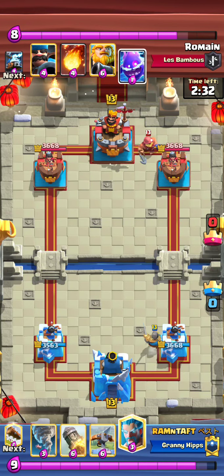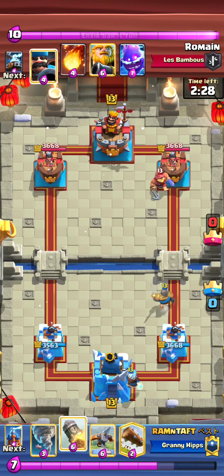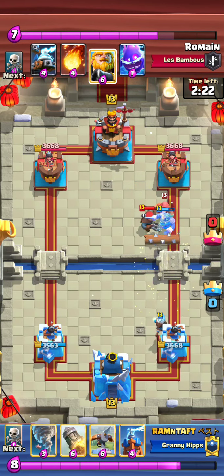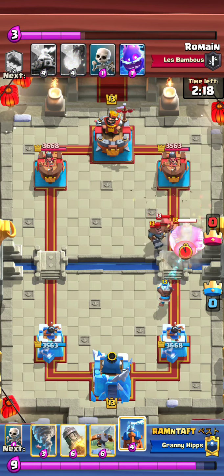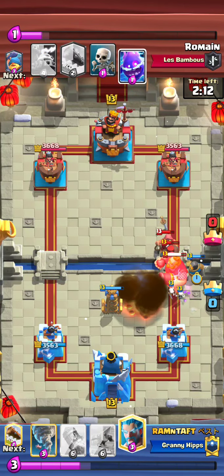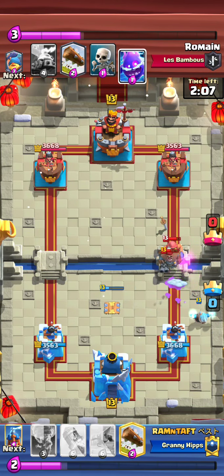He starts off with a Knight in the back to intercept the Fisherman, and then he's cycling his Ice Wizard to follow up — he's probably gonna log that. I assume the opponent's gonna RG, and yeah, that was a questionable fireball, but he defended pretty well.